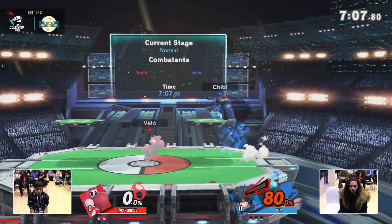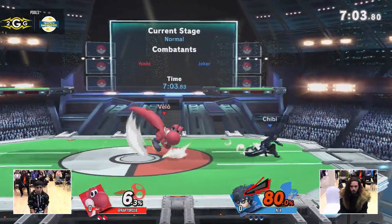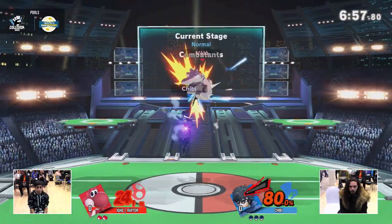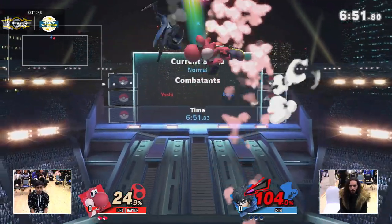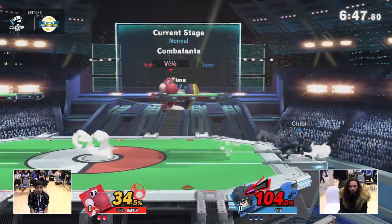I love how he's using it — even without the KO, the way that he's using it is really smart. Just to give himself breathing room, attack from afar and just make Yoshi's life hell. And Chibi's in the lead actually — I didn't even see that. He took it. I think it was down smash at ledge with Arsene.